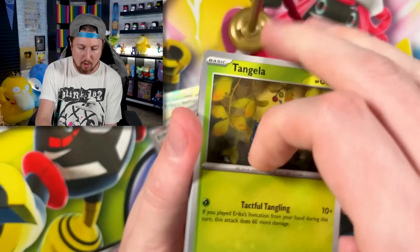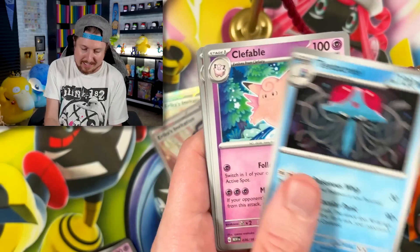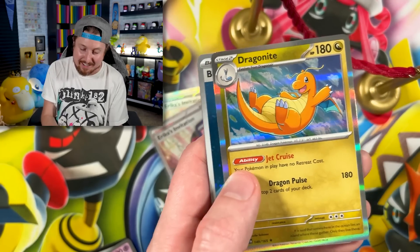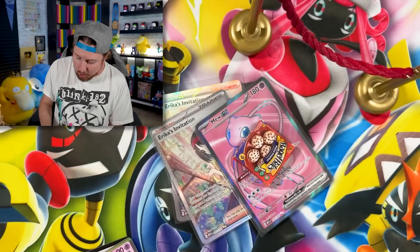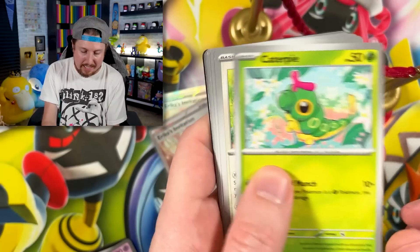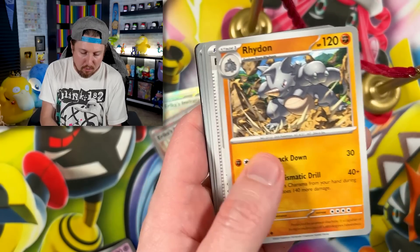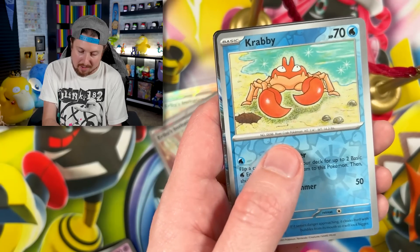Next up we have Tangela, Koffing, Seadra — the best Pokémon in the entire world. Dugtrio, Tentacruel acting so cruel, and a Dragonair. The fact that we get a holo rare inside every pack always makes me think we got something, when really it's just a holo rare — which is still something, but it kind of tricks you.